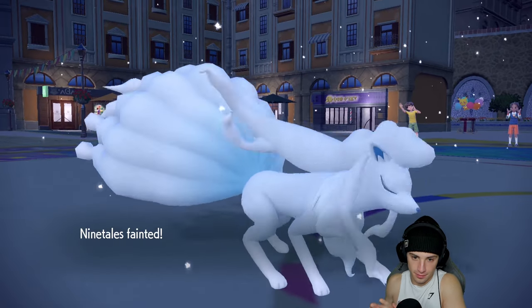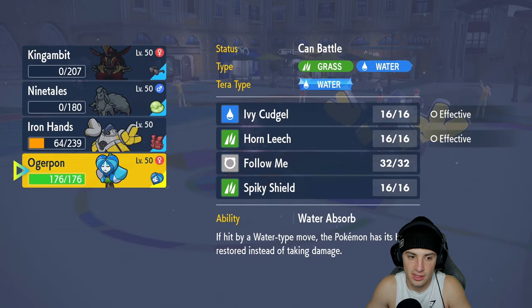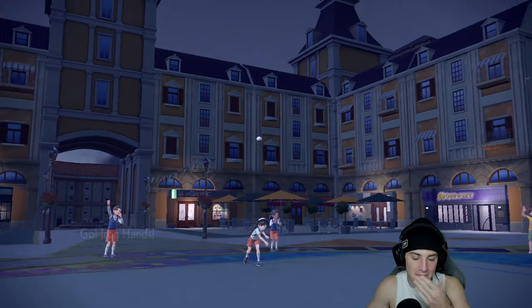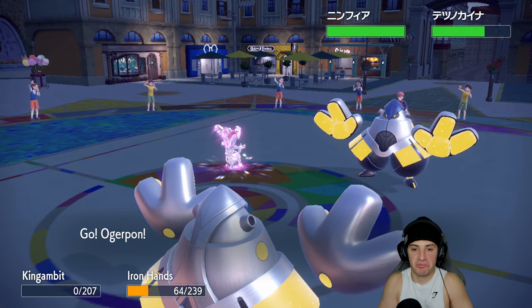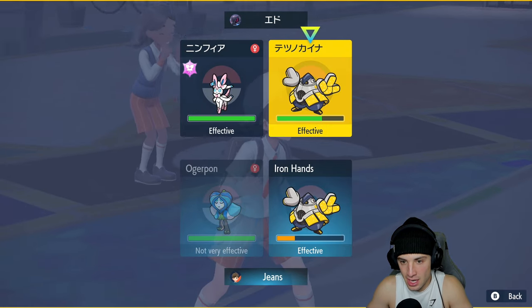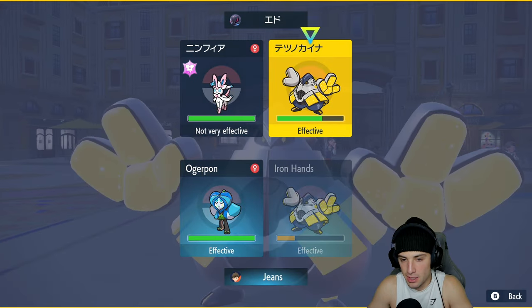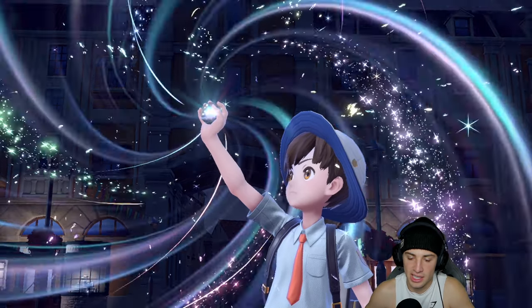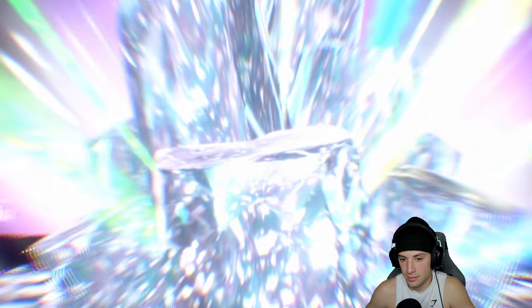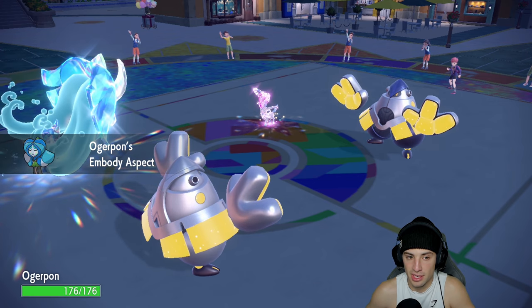I have two Pokemon left with Iron Hands taking some damage, and this one is coming down to the wire. The matchups didn't really work in King Gambit's favor — if I had different Pokemon I probably would have won earlier but I really wanted to use King Gambit. From here I'll put on the Wellspring Mask and go for Ivy Cudgel, teeing off into the Iron Hands slot. I should have faked out Sylveon but it might just protect, so that could actually work in our favor — and it does protect!